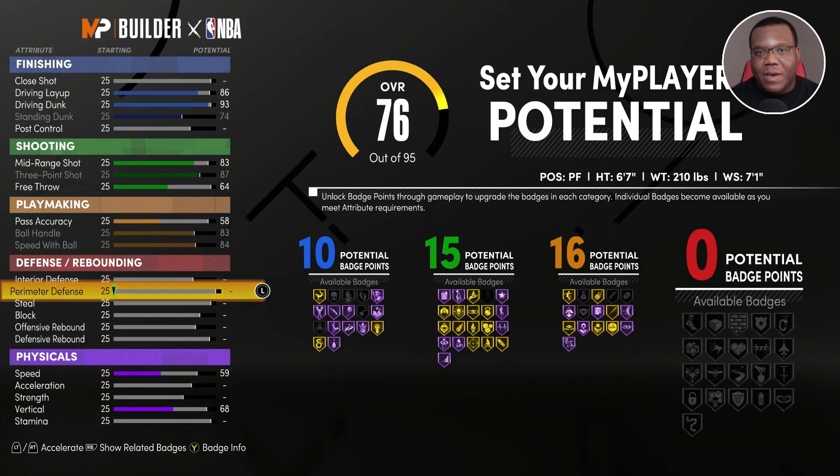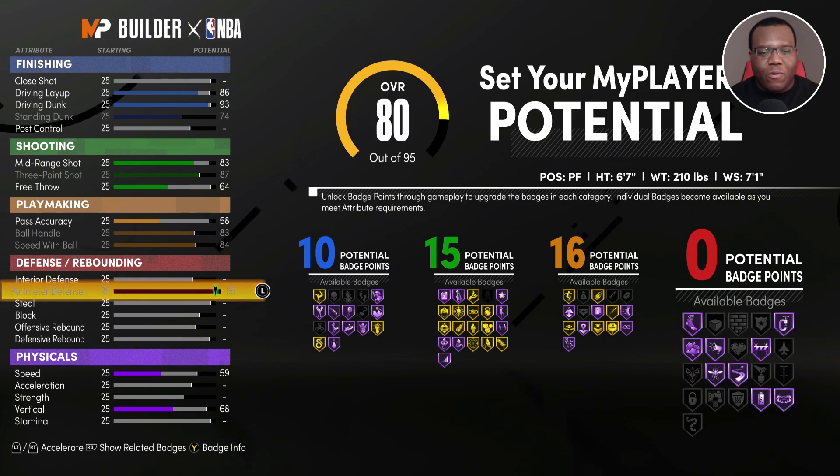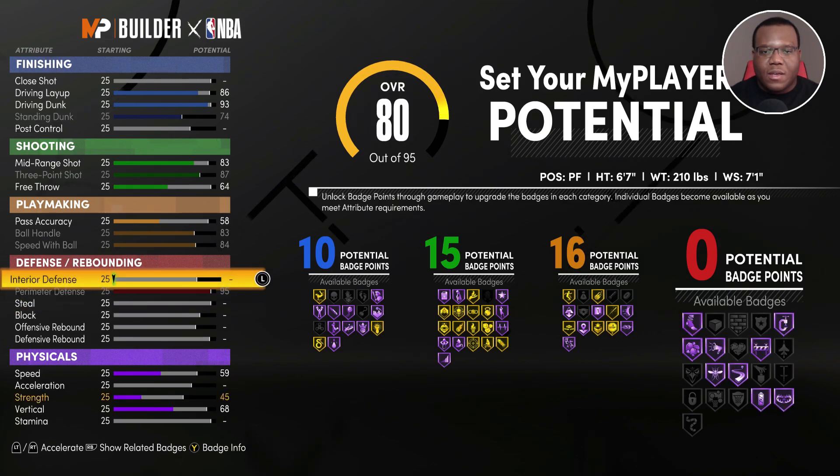Now we're into the defensive and rebounding category. Paul George does have a 92 perimeter defense in the game — we're going to go ahead and max that out. Something interesting is that he actually has a 70 interior defense in 2K, but to get the ratings we're really looking for while managing badge output, we're going to put interior defense at 60.